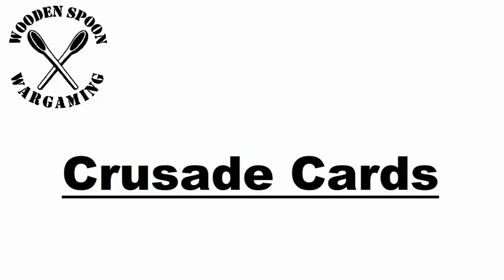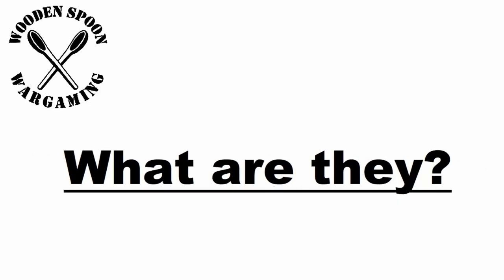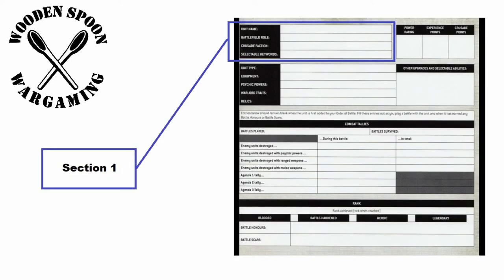Next up in the admin is the Crusade Card. Each of your units in your order of battle will need a Crusade Card, individually set for each unit. Part one of the Crusade Card covers: unit name, battlefield role, Crusade faction, and selectable keywords. These are important because they denote the force you're using. Battlefield role helps you fill detachments, and Crusade faction is what you've chosen — for example, with us it's Imperium.